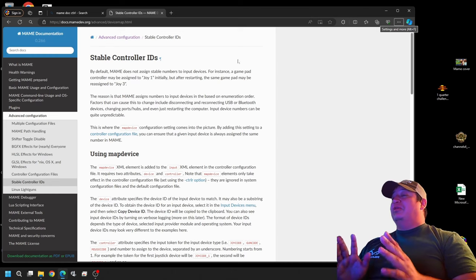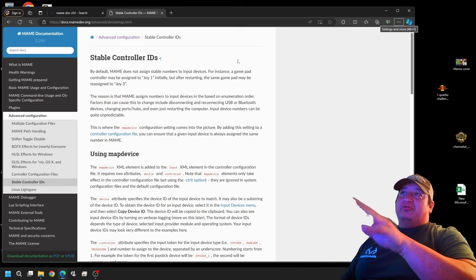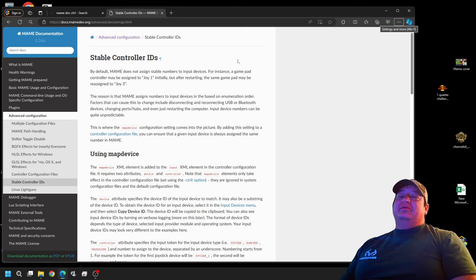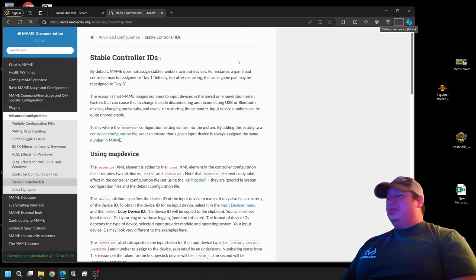I apologize for skipping this, but the last video ran pretty long and I didn't want to overwhelm you. There's enough detail here that it deserves its own video. The beauty of this is once you get it done, it's really going to make MAME plug-and-play ready. All we have to do is find our device names, set them into the CTRLR file we're going to create, and the controls are literally going to auto-map.